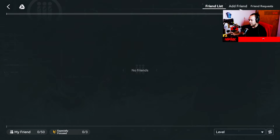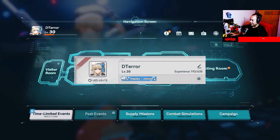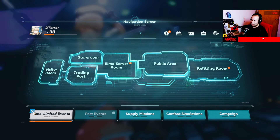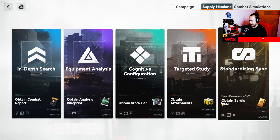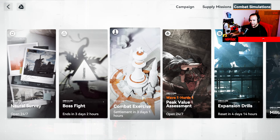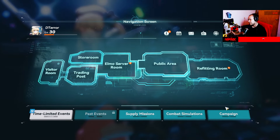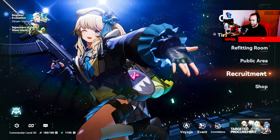The next icon is the social section — you can add me as a friend, I'll share my friend code and accept everyone until I reach the limit. Down here are shortcuts for the time event, limit event page, and past events. Supply missions are where you complete auto or manual missions to get materials. We also have combat simulations — boss battles and combat exercise, which is the PvP mode.